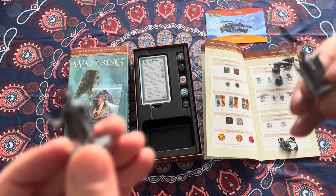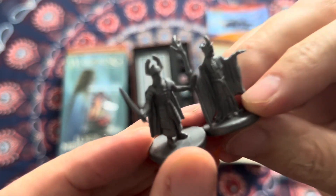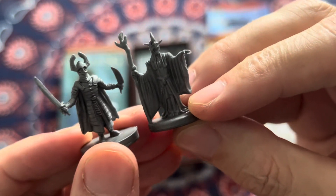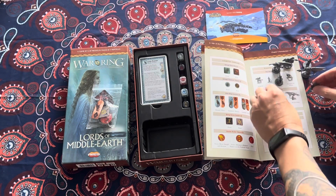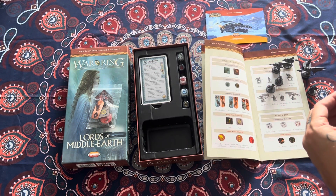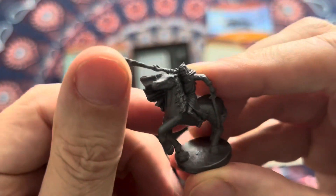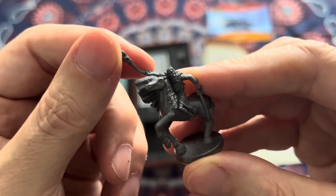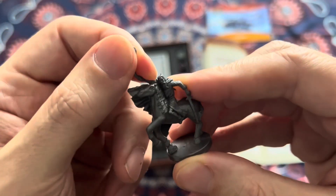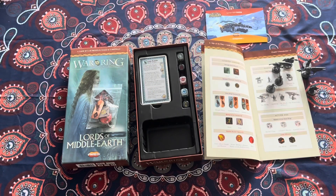We've got the Mouth of Sauron off the horse, and then we've also got Gothmog as well — those are cool. And then finally we've got Gandalf the White. His rod's a bit bent here, so I'll get a little hot and cold water on this one to try to straighten that out. Gandalf the White on Shadowfax.